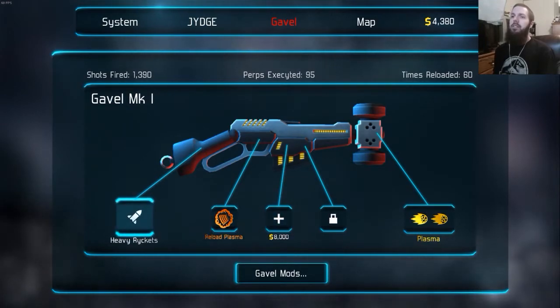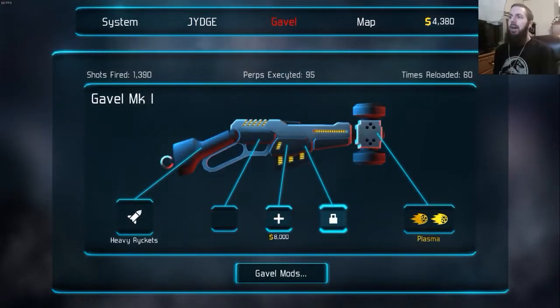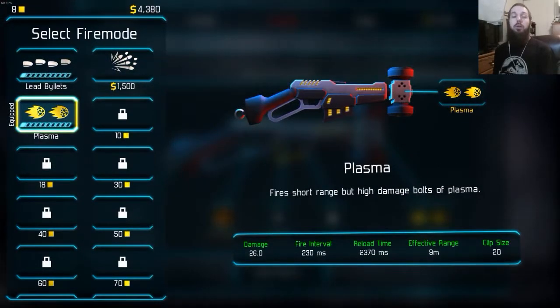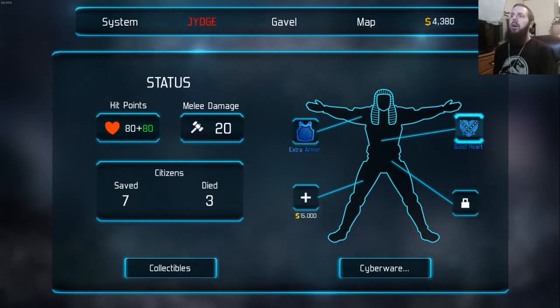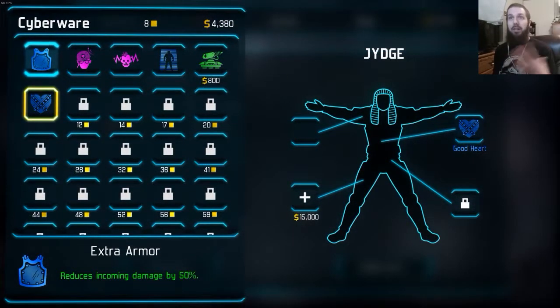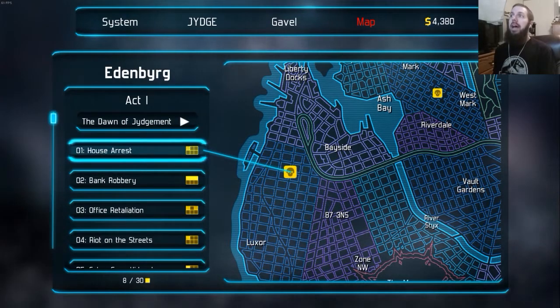I have it equipped with heavy rockets, reload, plasma, and plasma as a main bullet type. There are options as you progress and get more medals — you unlock more options to purchase and customize your Gavel and your Judge. Right now I have extra armor and extra health, but more money means more slots and more unlockables means more ways to customize your character.